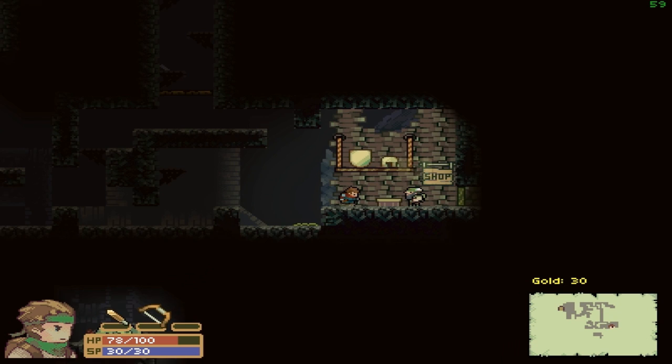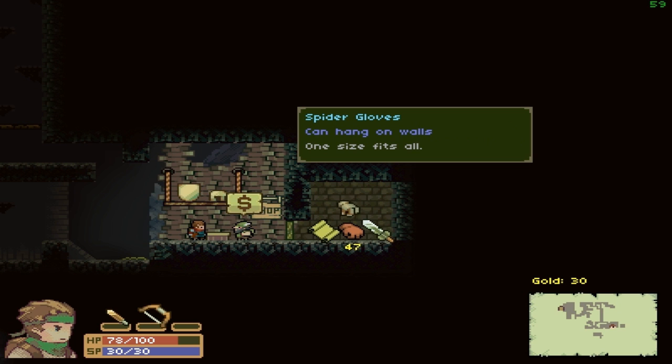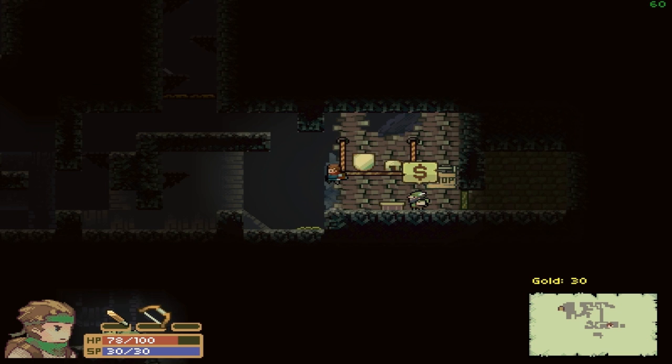The shopkeeper has a scroll of jump — lets you jump incredibly high once, sort of like the beginning of Morrowind where they shoot you up into the clouds and you crash down. Spider gloves let you hang on walls — clearly a Spelunky influence, basically climbing gloves. There's also a strong broadsword with greatly increased knockback, but I don't have enough gold, so I'll have to disregard that unfortunately.